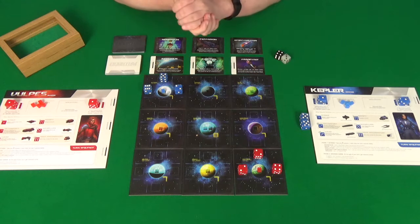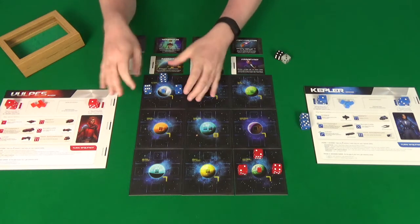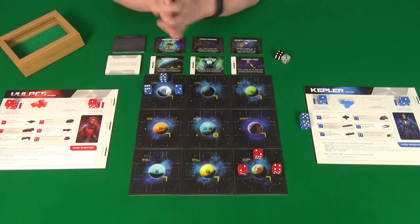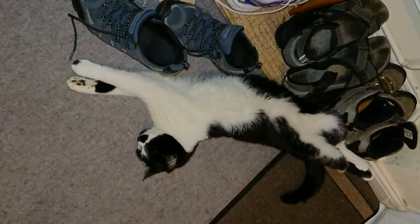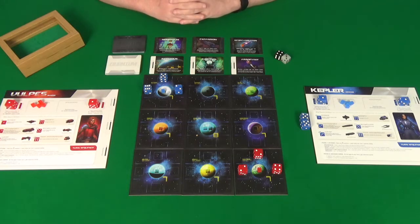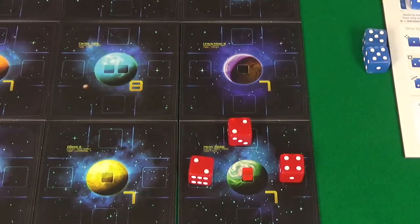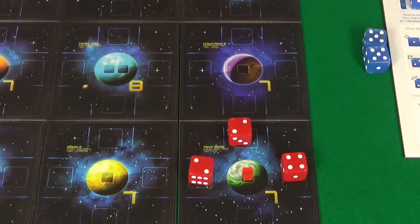We've already set up the table. I'm going to be blue as I always am, starting up here. And red, starting down here, we're going to have Rogue. Rogue rolled the fewest value of dice, so she's going to be our first player. Rogue is going to start her first turn using the ship ability: Modify.